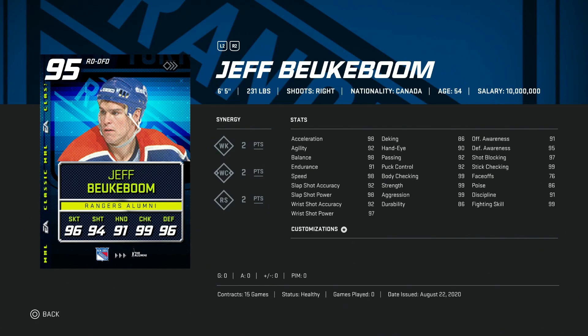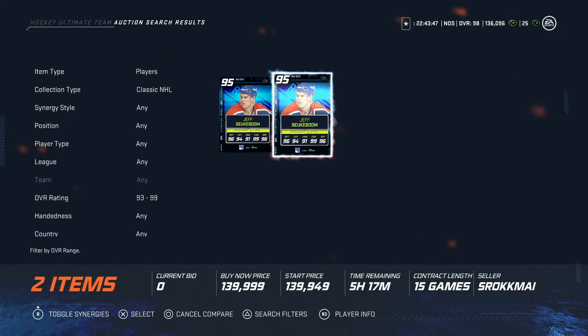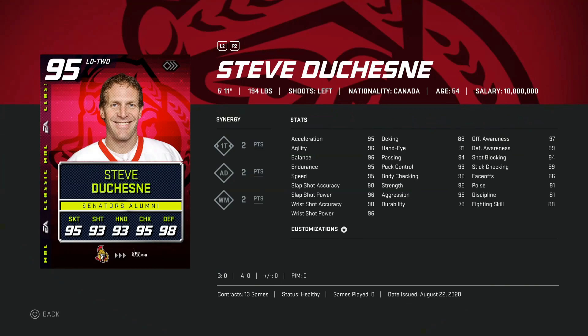We've got the 95 overall Jeff Buka Boom, six foot five, 231 — automatically makes him one of the best cards at right defense. He has 98 skating for speed and acceleration, though his agility is 92. Agility is probably the least important stat for defensemen — acceleration is super important because if you get a shot blocked at the blue line you've got to catch up. Slap shot power is 98, accuracy 92. Body checking is 99, defensive awareness 95. This is a great card — 125k is a good price for a 95 overall, one of the better right defensemen for the rest of the game.